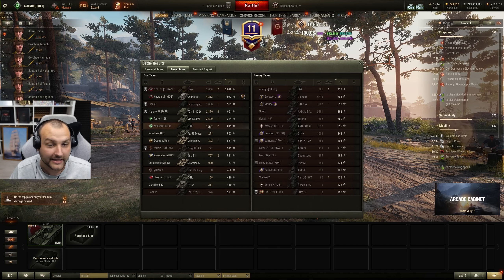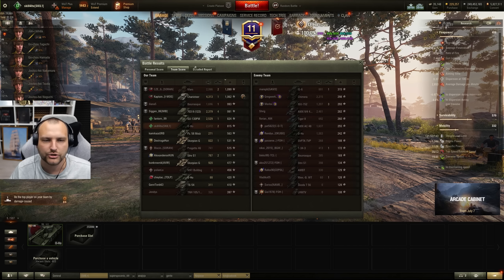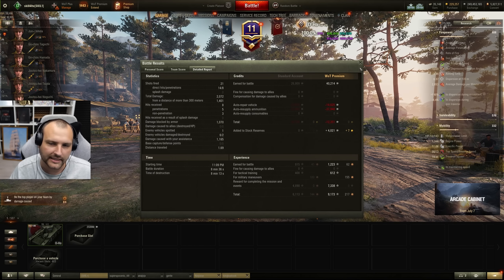Whenever our team will realize they can make pressure up front — I'm pushing together with our Oho. I am going to use this Oho as a meatball. I think I will try to use him as a meatball while we are going on top of the hill. And whenever we reach the hill, we are going to have a decent fight — at least that's what I'm hoping for. Oho is pretty much melting — that is fine.